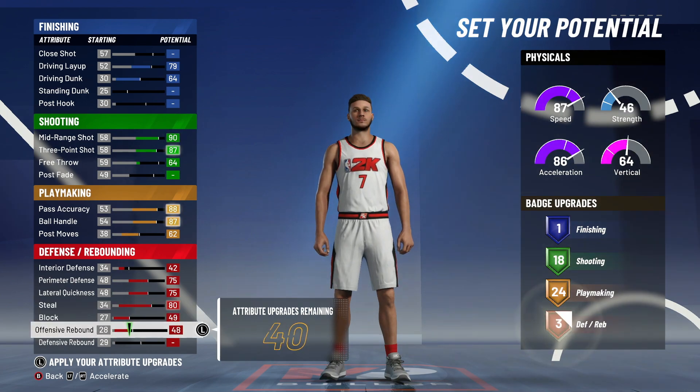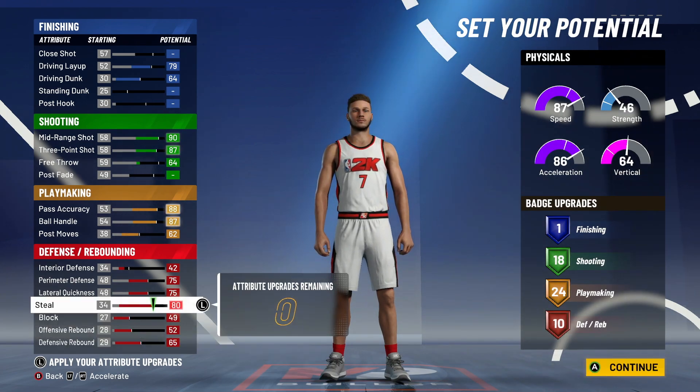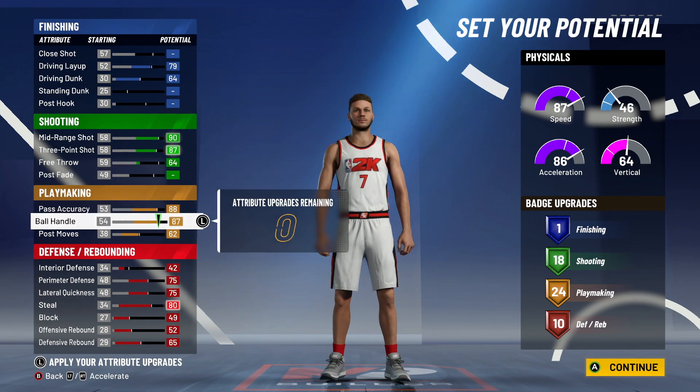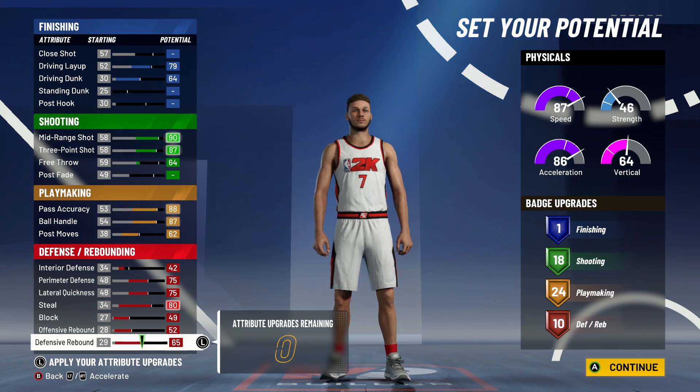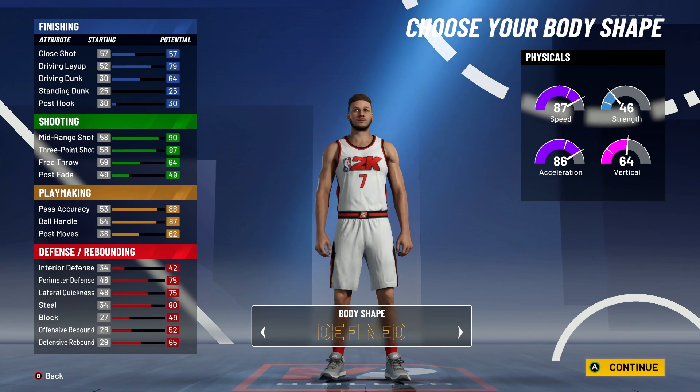Put interior defense up to 42, then max out everything else on defense. You get 10 defensive badges on this build — so not only are you going to be able to dribble and shoot, you're going to be able to lock up with 10 defensive badges.